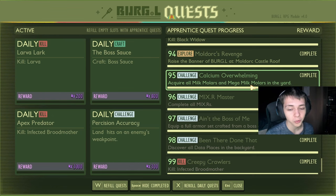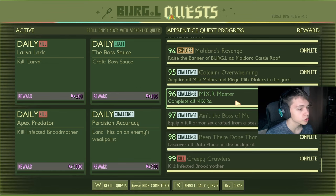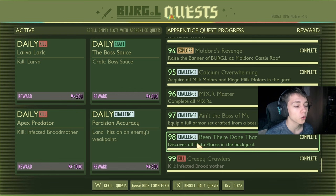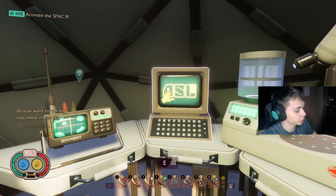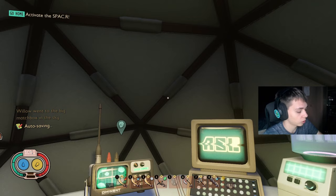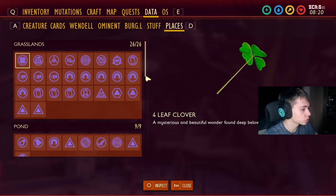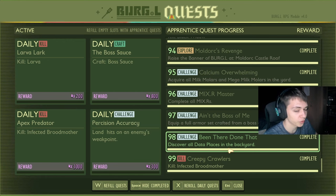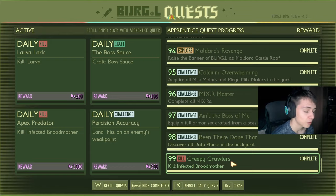Acquire all milk molars and mega milk molars for 1,500 raw science — the map has changed so you can see where they all are, which makes this a lot easier. Complete all mixers for 2,500 raw science. Equip a full set of armor from a boss creature — like a full brood mother set — for 3,500. Discover all data places in the backyard — go into the menu, go to data, go to places, and you need to discover every single one. Quest 98 is worth 4,500 raw science, and the final quest is killing the infected brood mother for 5,000 raw science.